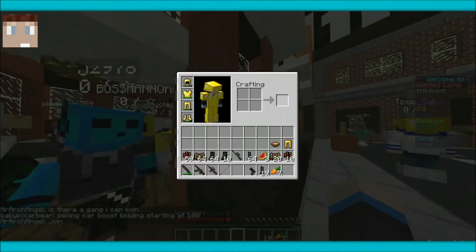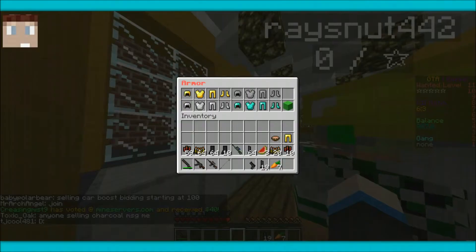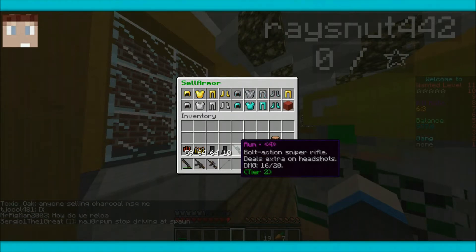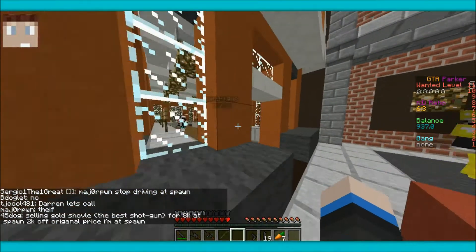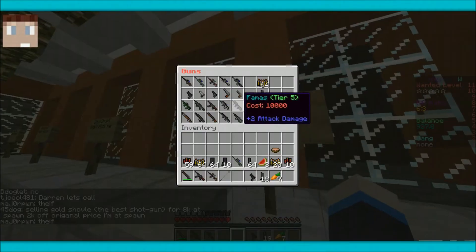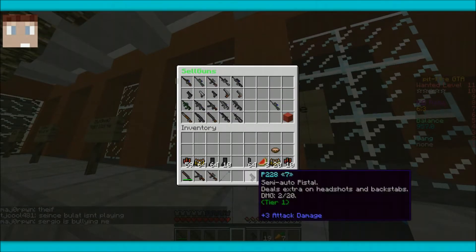If you guys remember last episode, we did get some more lootage. I did not finish selling — I'm gonna sell these gold legs right now. Cash money. So this is the AWM, I think it's 20 bucks. I don't know why all these people are buying chain armor — it's the same as gold except it breaks a little faster. AWM sold, that's awesome.